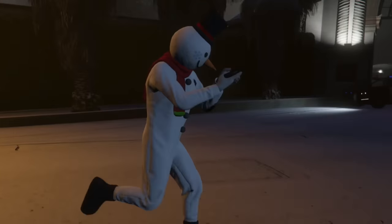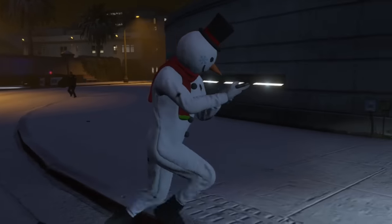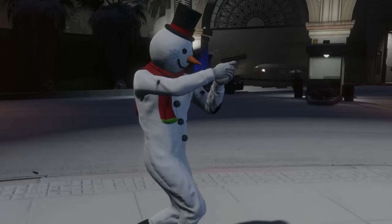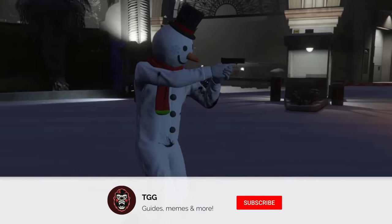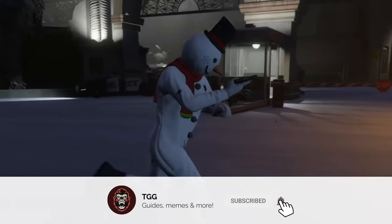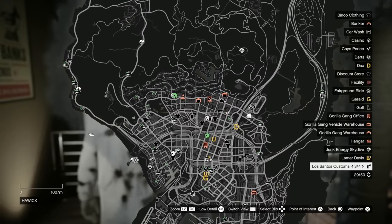We have our first new weapon in GTA Online with the Los Santos Drug Wars DLC, and you're only going to be able to unlock this one for a limited time. This is the WM-29 pistol and I'm going to show you how to get it real quick. If you enjoy this video, a thumbs up would be awesome. Subscribe for more stuff like this if it helps you out, and let's go.